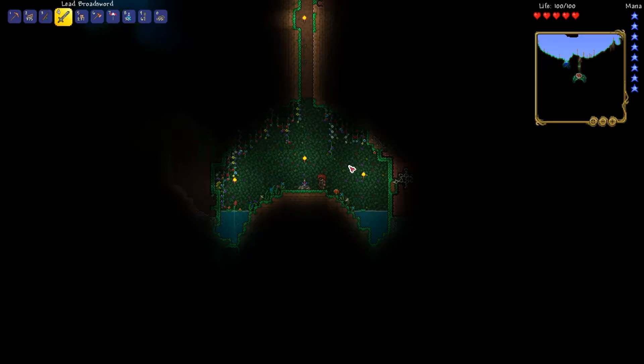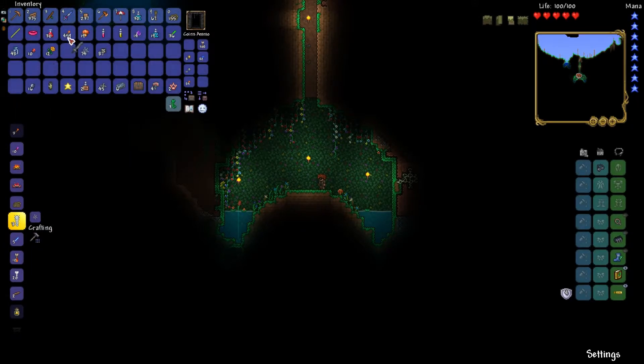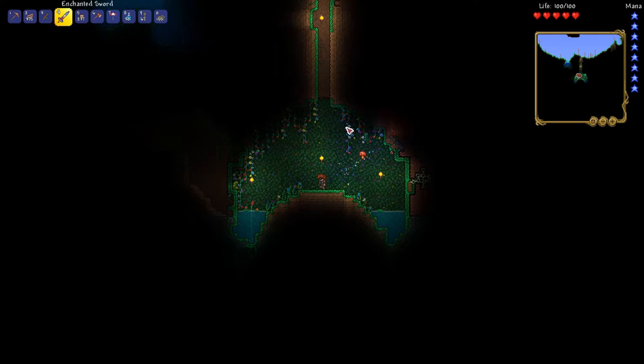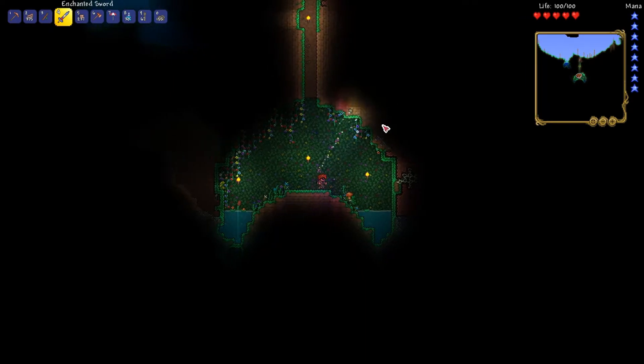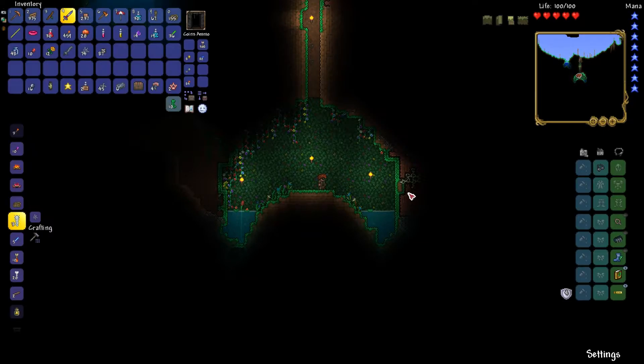So between episodes, I did a little bit more exploring, and guess what I found? This little shrine here, and this gives me the Enchanted Sword, which is kind of a good weapon for early game. It does 23 damage and it shoots the beam.